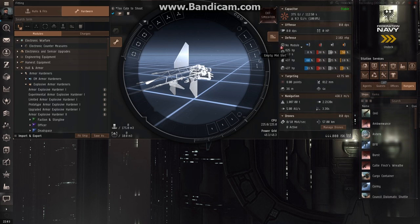Down here we have four mid slots. These are for other items like scrams, webs, micro-warp drives, and afterburners. And then down here you have low slots. These are for items that either modify your engineering points or give you different hull or armor bonuses.